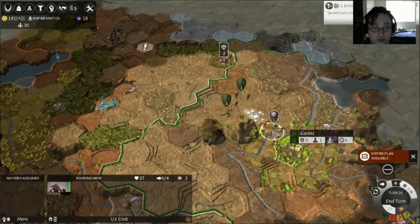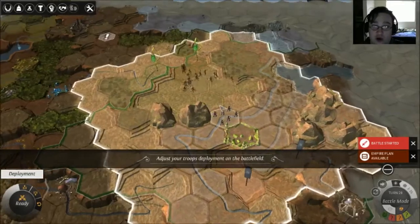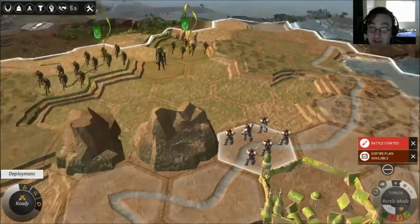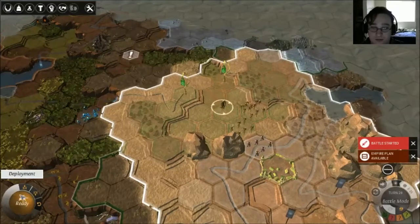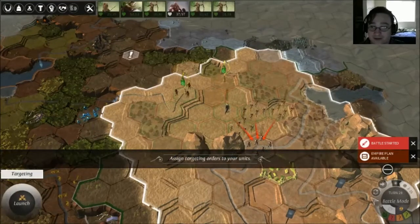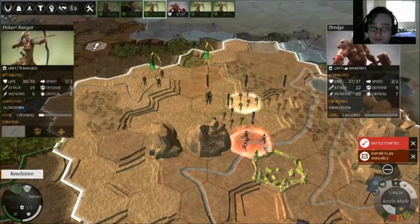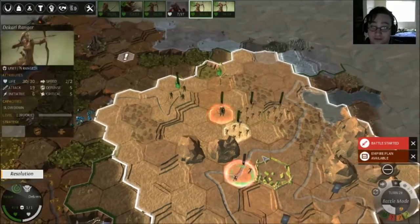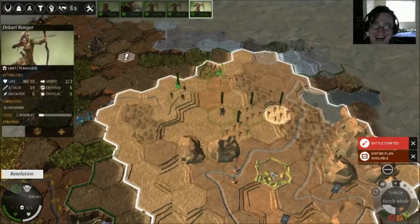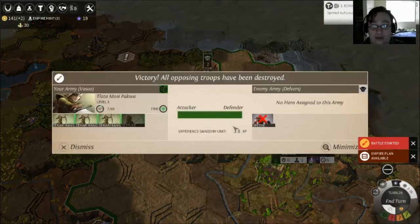And we will stop these dredges — we will do manual combat again just to show off the battle. There's only one of them. I really like the little units — I think that's really neat. I don't particularly think they stand much of a chance. We launch, and they're dead — well, they're fleeing. And they're dead. I really like combat. I think it's a really fun aspect of this, and I would love to see it more in other games.